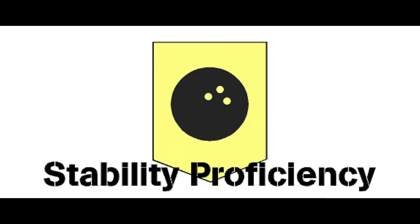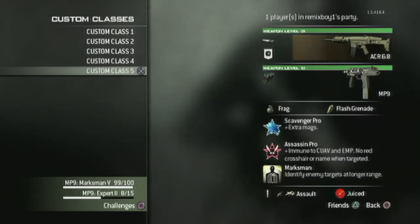I hope this commentary on Stability was helpful. Here's a bonus clip of my class. This is the class I use for Stability — you've seen it on demolition: ACR 6.8 with silencer and Stability, the MP9 with Cinematics, Scavenger, Assassin Pro, Scavenger Pro, and Marksman Pro. That's what's recommended for Stability. If you have Kick on it, you'll lose accuracy so fast — trust me. For the ACR, use Marksman — you need Stability. The assault kill streaks are Predator Missile, Attack Helicopter, and AC-130.